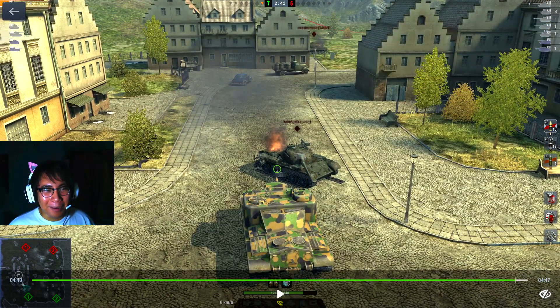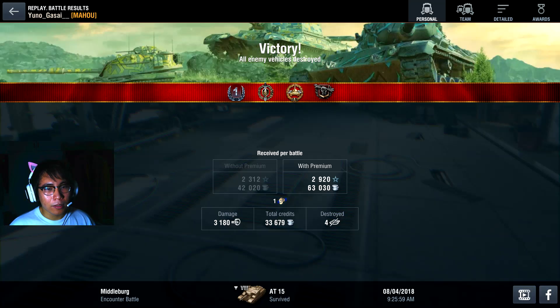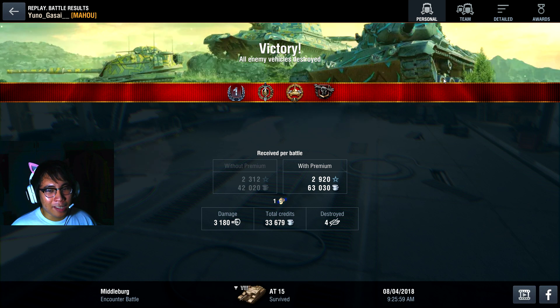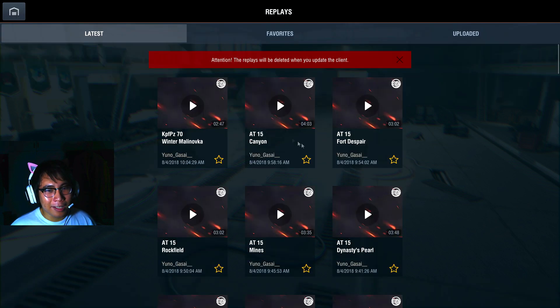We finish him off — that was absolutely amazing! We dished out a lot of damage, and you saw just how fast the AT15 was shooting and how effective it is in a city setting. After-game stats: 3,180 damage, four kills, Top Gun, High Caliber, and another Crucial Contribution — it seems we carried Bronyman once again. That was a nice game, but now let's look at more AT15 gameplay.